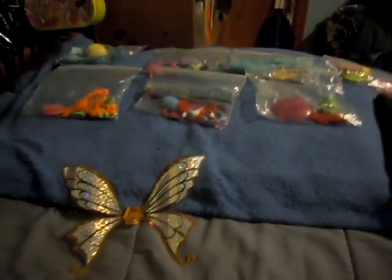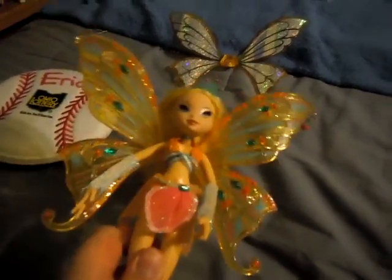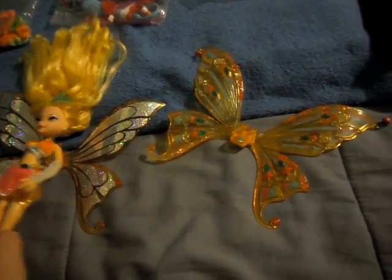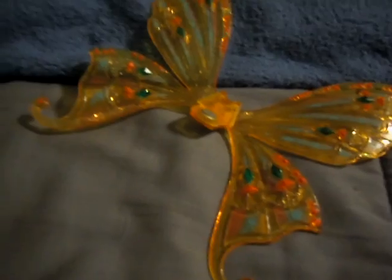Here's the different set of Enchantix wings for Stella. This is the difference — these ones just have the glittery sticker on them, and these ones have a lot more detail and they have beads on the side. So I'll put her in these wings. I like these ones better.